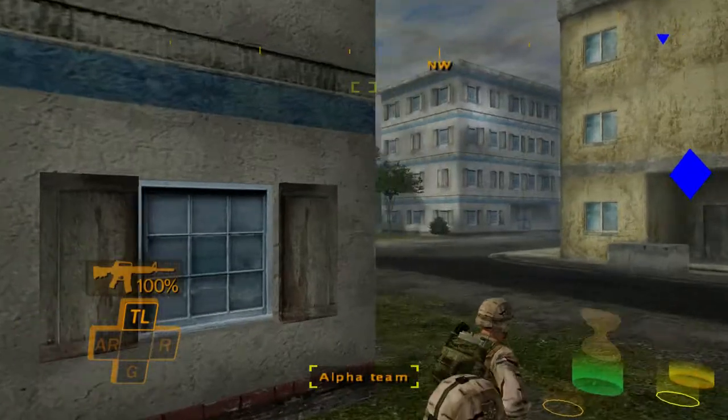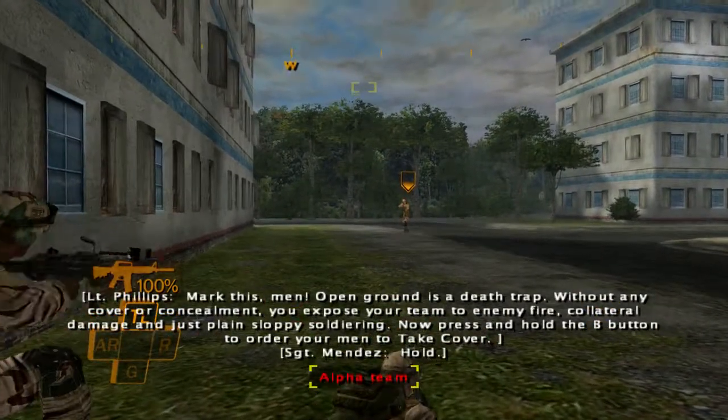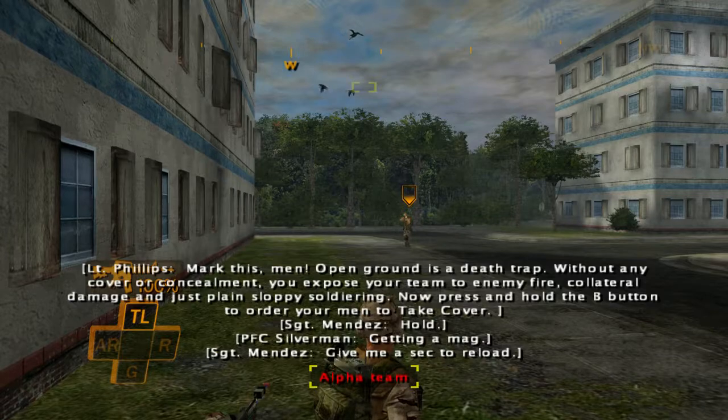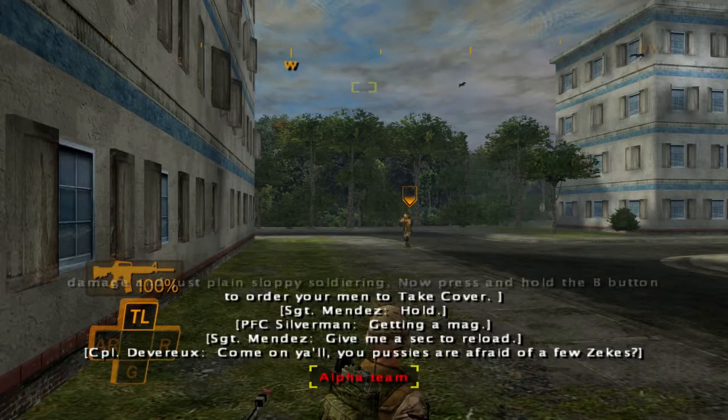All right, now we're gonna get shot — without any cover or concealment. You explode your team in enemy fire, collateral damage, and just play as smoky soldiering. Now press and hold the B button to order your men to take cover.